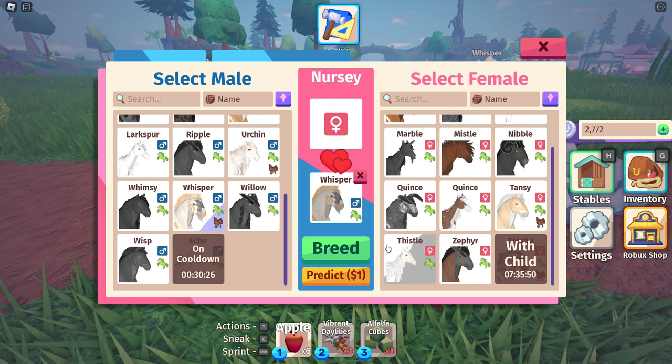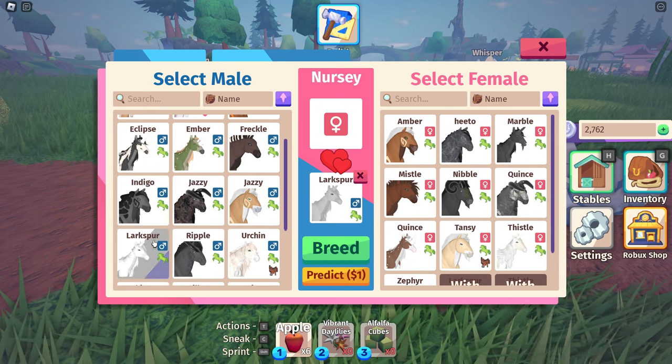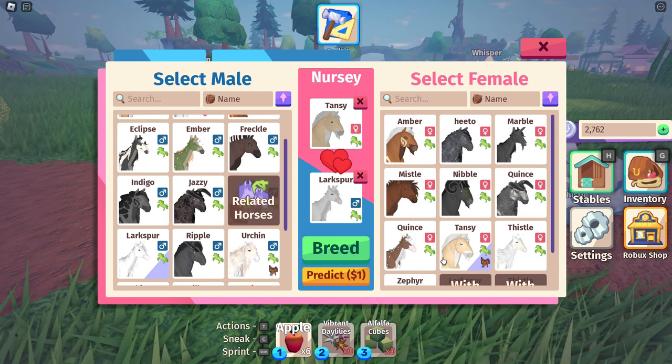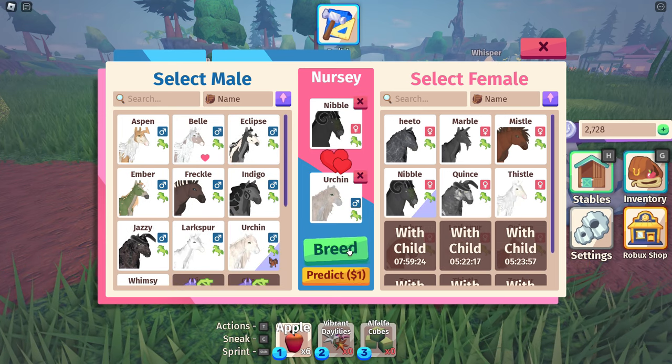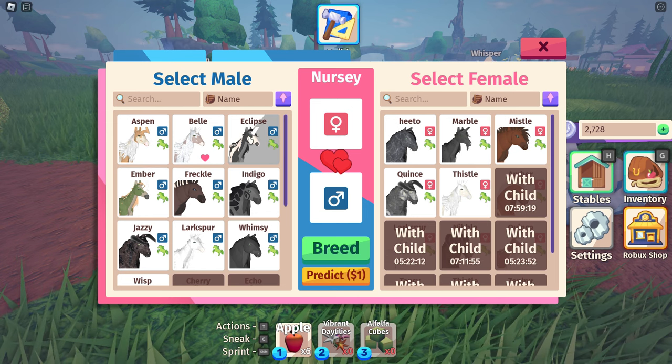We're gonna do Echo and Thistle, Whisper and Larkspur, the other Larkspur I have too, and Tansy. We'll just make a bunch of babies. Let's try Urchin and Nibble — I'm just gonna breed a bunch of random horses together.